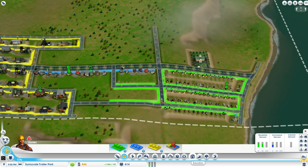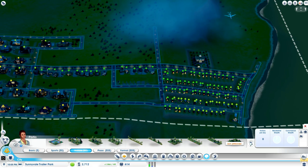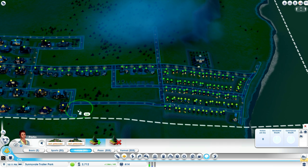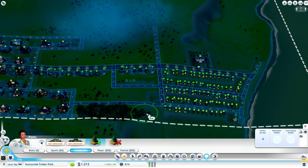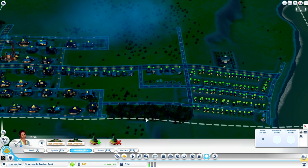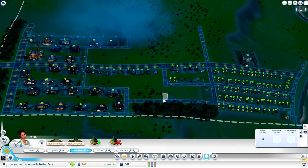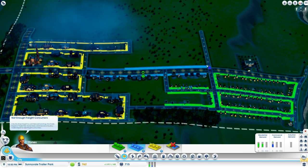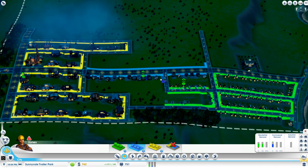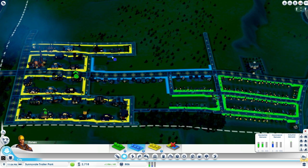One thing I'm going to do while I'm taking a look here is I'm going to continually try to keep building trees. We need somewhere to ship our freight, so we need more commercial zones — more commercial zones up this main avenue. It's a good place to build commercial because there's lots of traffic. I'm actually going to extend the commercial zone over there as well.